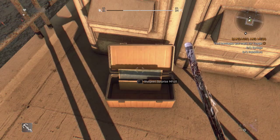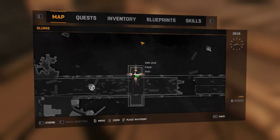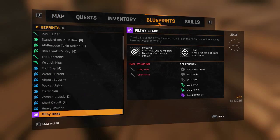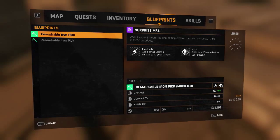Go ahead and pick it up. So like I said, it's called the Surprise MFs and it's purple rarity. Unlike a lot of the blueprints, this one's pretty good because you can apply it to nearly every weapon, every type of weapon you can get. So you've got your sharps, you've got your blunts, you've got your two-handed, picks, the lot, shovel.